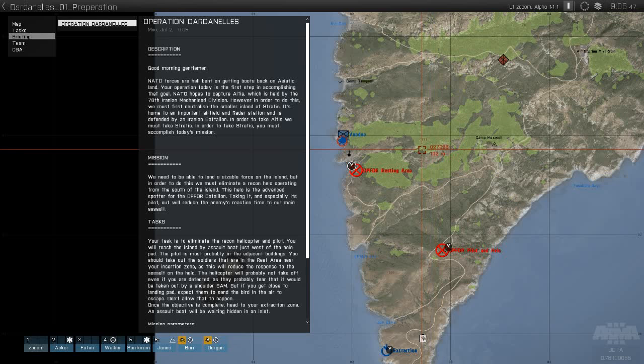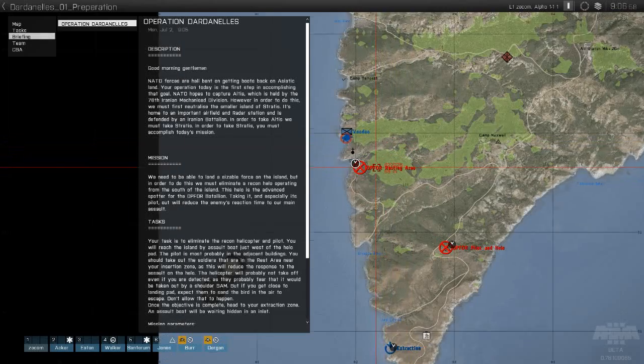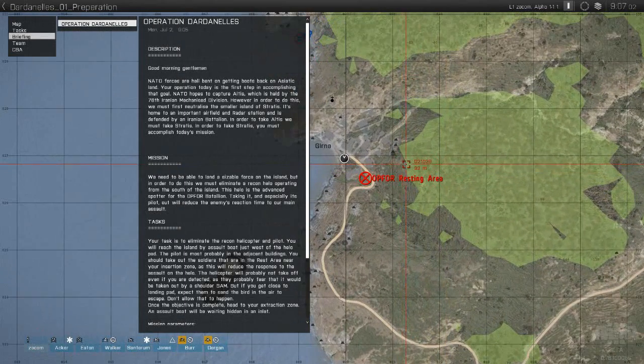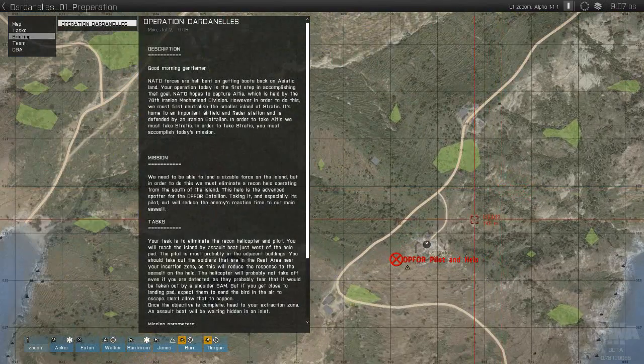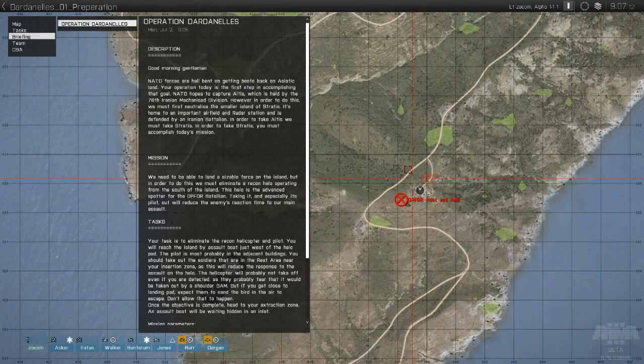Today we'll be starting this operation, which is essentially a series of 6 missions detailing the invasion of Stratus. The first mission is a daylight infiltration. Our objective is to eliminate all the Op4 present within the village of Gurna, and then advance to the Op4 airbase, LZ Connor, and eliminate their air assets there.